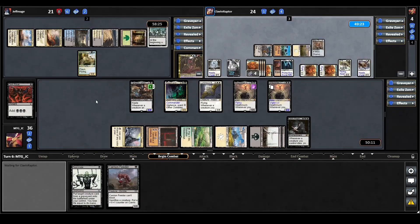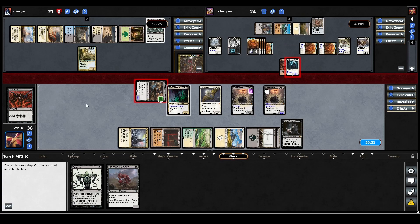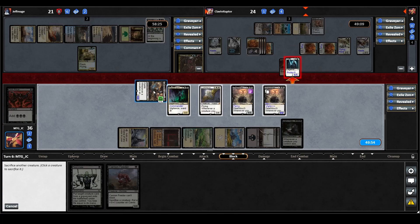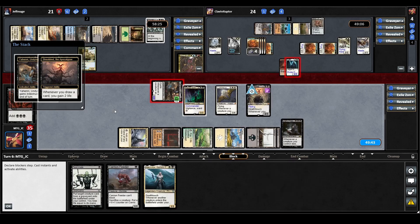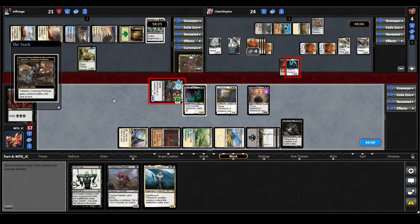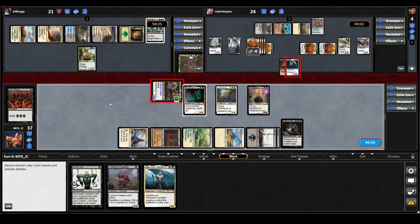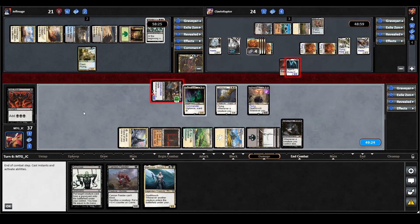We move to combat and send Yeheni towards the Odrik player. They decide to block with their commander, so in response we sacrifice our Sheoldred — triggering Dark Prophecy and Luminous Broodmoth. We draw an Elisil Core and gain two life, and Yeheni gains indestructible. Unfortunately I realized I sacrificed the wrong Sheoldred — I sacrificed the token when I meant to sacrifice the other one. That's an unfortunate mistake; I was hoping to make another token copy of it, but these things happen.